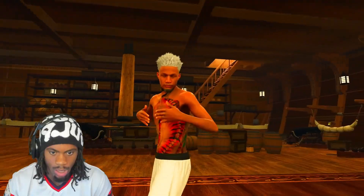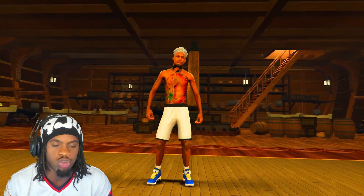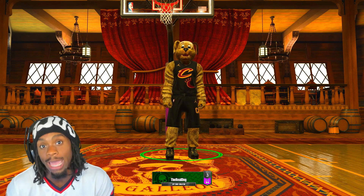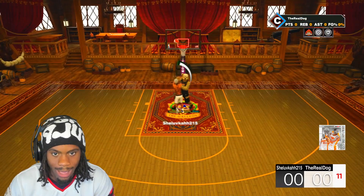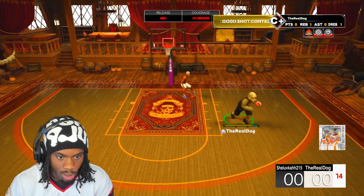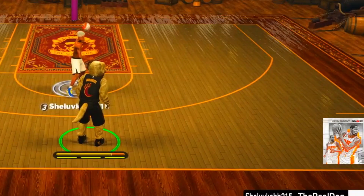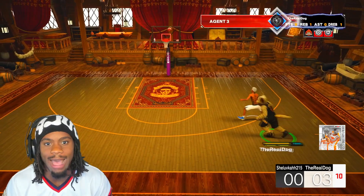First game with this jumper — I feel like I'm pretty skilled because I'm switching jumpers and going crazy with all of them. This dude looks like a tryhard. Y'all see a 96 overall three-point shot creator going crazy. First game with the jump shot — let me warm it up. He leaves me open — green bean after green bean. I don't know why he's doing that.